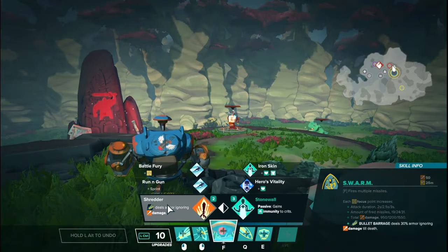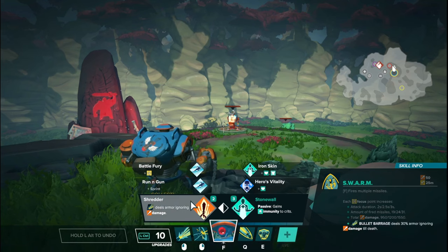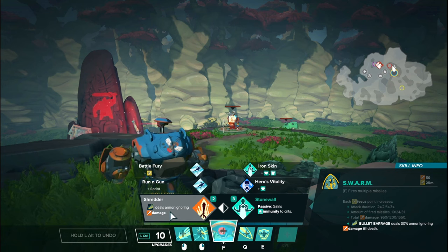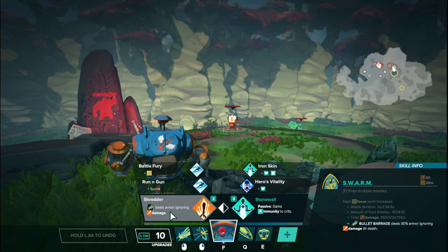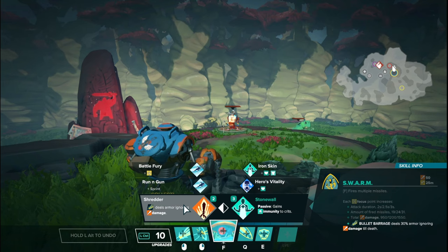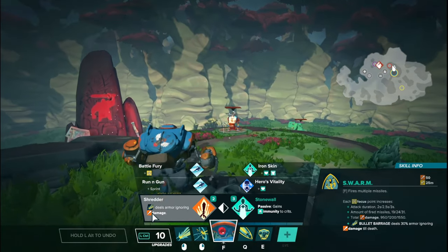I wouldn't pick it up early — know first if the enemy is actually stacking armor and then commit. It's a very simple concept: 30% armor-ignoring damage on your LMB. Ignoring 30% of armor generally equates to about 6% more overall damage in most situations, but if they're stacking armor you'll see the big benefit. It's low investment and increases your damage — you can't go wrong with it in those situations.